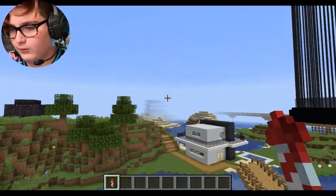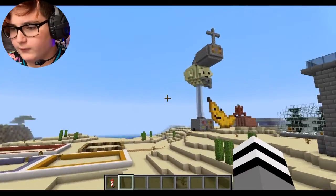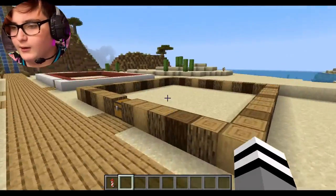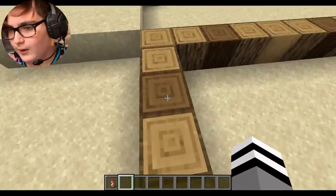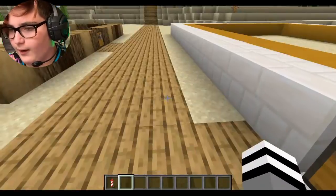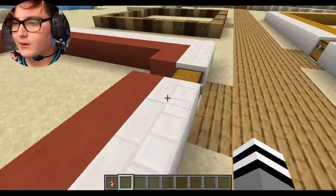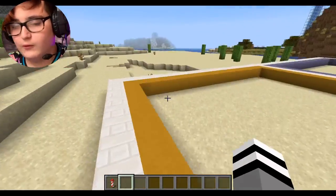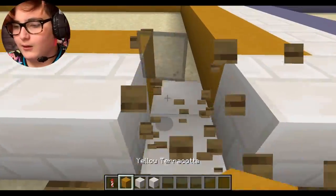So today we're heading towards the desert, and you may see a few things different around here. This area we're not going to be building today — we'll probably build that in the next episode, or something up there or over there. Today's video we are building all three of these buildings; they're going to be apartments for villagers who want to move in! Let's get started with the yellow building.